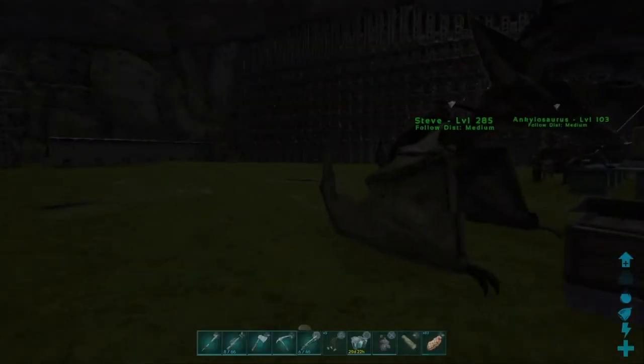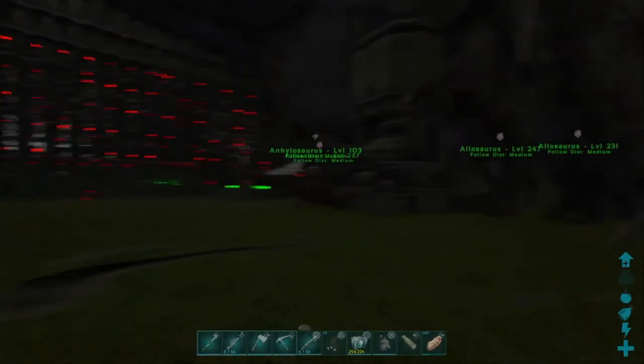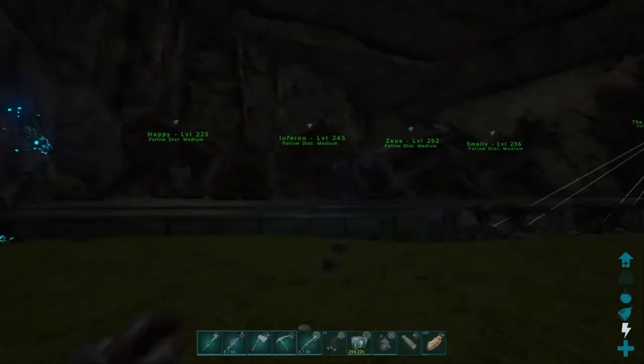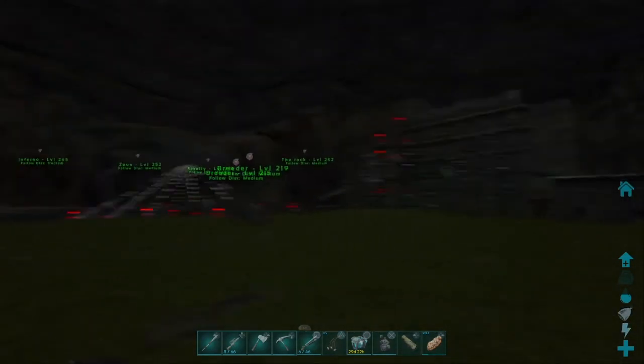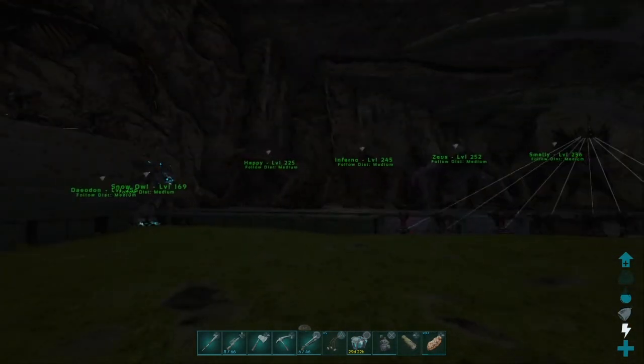Hello, it's me Bob, Bilbo Bob, and today I am doing some ARK, as you can see. Yes, taming a basilisk - that's the one. The big snake thing on Aberration. You might be wondering if we're taming the snake thing on Aberration, why am I here? Because I've got all my stuff here.